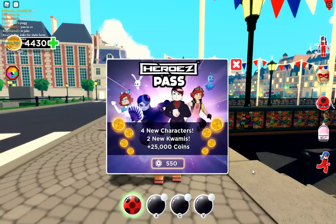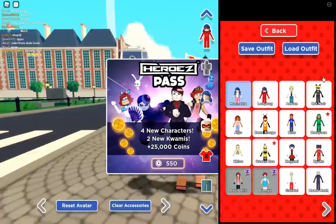As you can see here, there is a new Heroes Pass. So this pass gives you four new characters, two new Kwamis, and 25,000 coins.